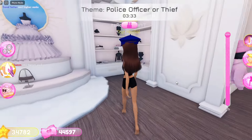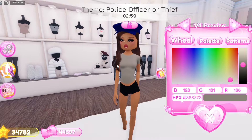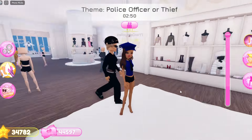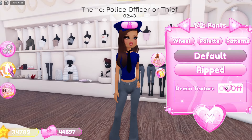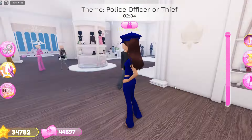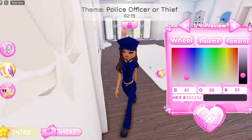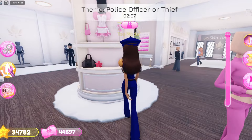Now it's time for the outfit. For my shirt, I'm thinking about going with this one right here and it's gonna be in blue. Now I'll grab this tie and my tie is gonna be in black. I also need some pants — I'm thinking these ones right here without the denim, and they're gonna be in blue to match. We look so cute, it's giving baddie cop. Now I'm gonna grab this belt and my belt is gonna be in black.